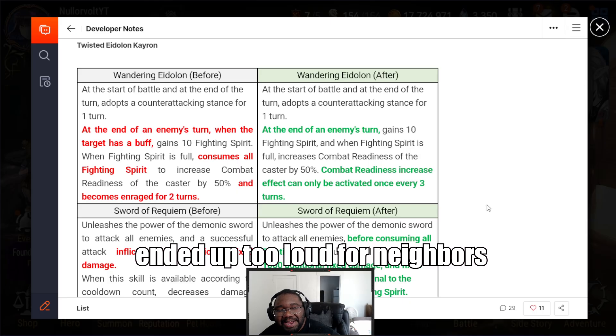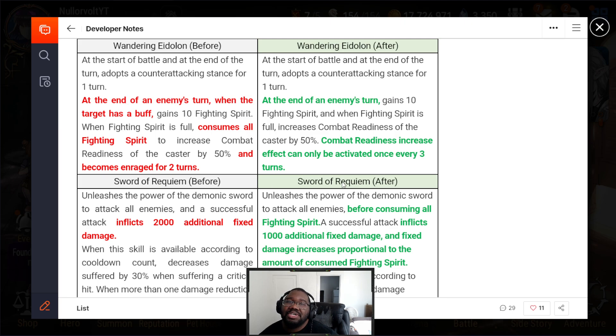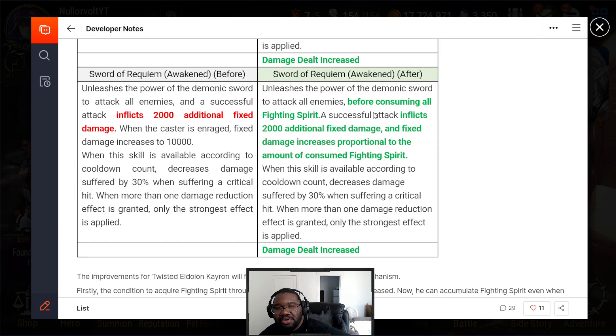Twisted Fate K-Ron: his S1 — at the end of the enemy turn he gains five fighting spirit, and he no longer needs a buff, which is amazing. They took away the Rage mechanic. He needs to increase every three turns, so increase combat readiness by 50% when his fighting rate is full and it can only be activated once every three turns. He gets fighting spirit a lot easier now because he no longer needs a buff. He gains 20 fighting spirit per extra turn.